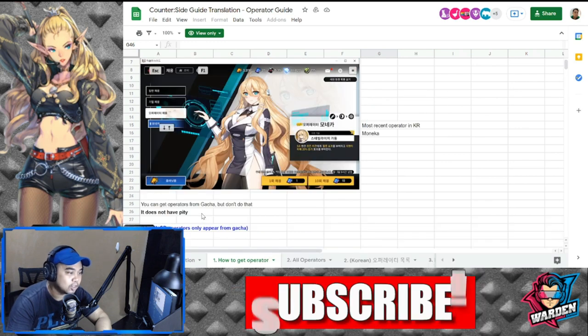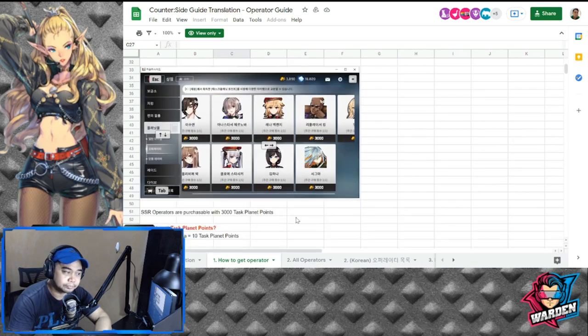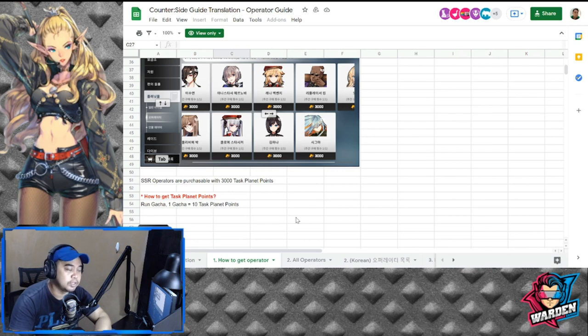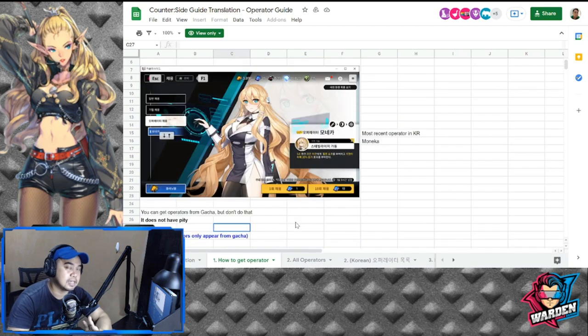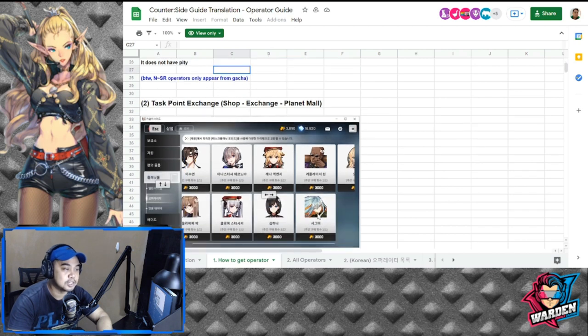You can get operators from gacha, but don't do that — it doesn't have pity, so you'll be wasting resources. But again, if you have a lot of resources, then be my guest. SSR operators are purchasable with 3,000 task points. To get task points, run gacha — one gacha pull equals 10 task points. I do hope you guys have saved enough task points to exchange for this one.